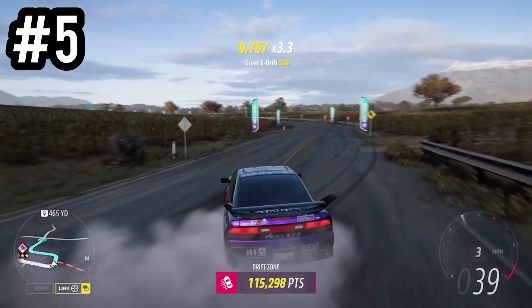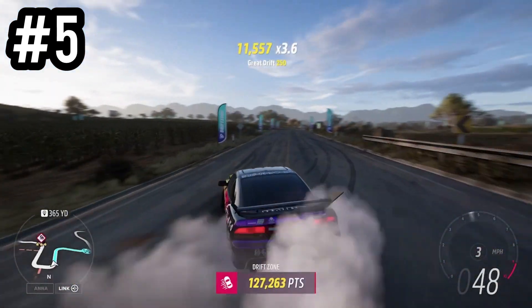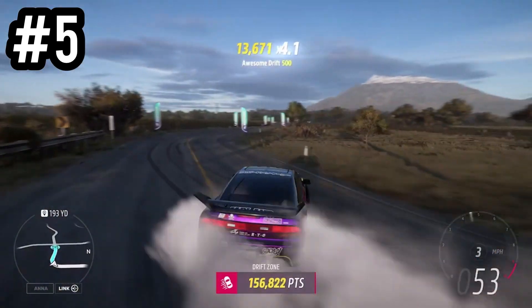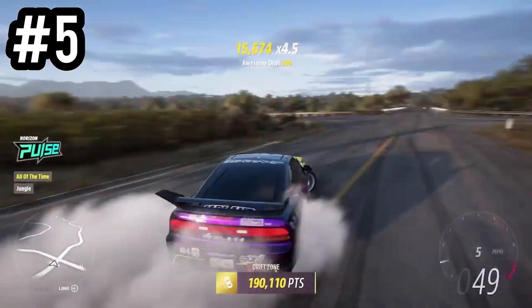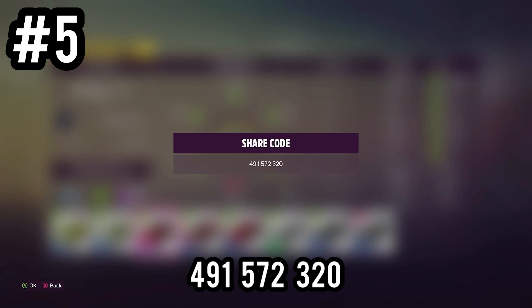If you download this yourself, you'll feel what I mean when you drive it — it's built more for speed and longer drifts. As you can see in the drift run here, we get quite a lot of points at around 190, and the share code or tune code is on the screen right now.